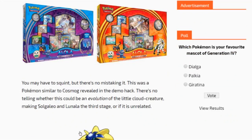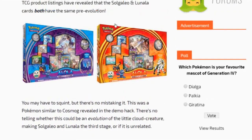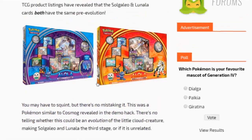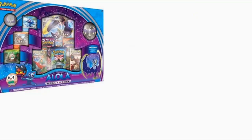I believe the pre-evolution is confirmed — don't quote me on that — but I believe this is confirmed to be the pre-evolution of Solgaleo and Lunala. But these TCG collection boxes are completely fake. I do have blown-up images. People are saying 'oh this confirms the pre-evolution,' and yes, I believe the pre-evolution is confirmed, but these artworks, these box images, are fake. If you look at the boxes, I'll show you why.